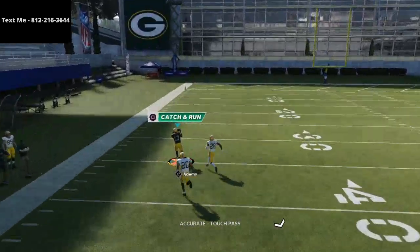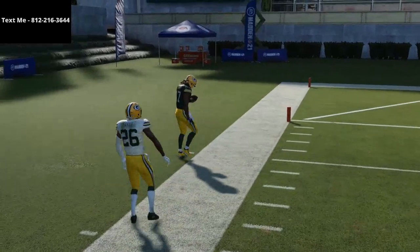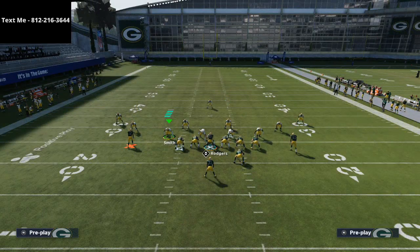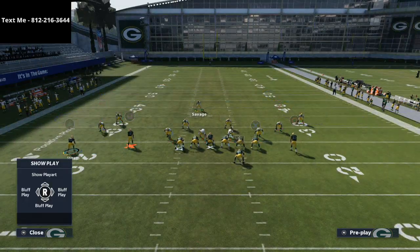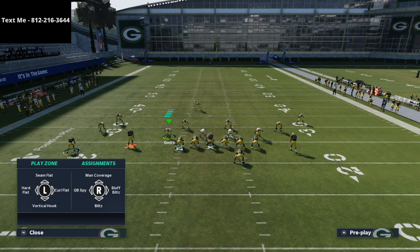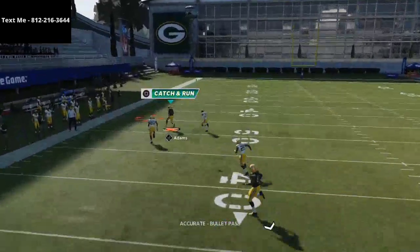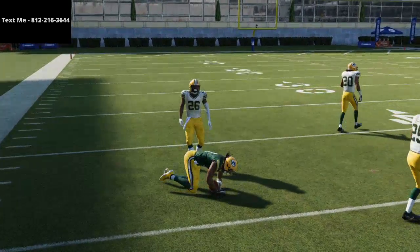From a Cover 3 perspective, they're going to have to rely on having that safety deep. What I like to do against that is take the fullback and put him on a streak. If they take that safety — Savage here — and throw him into a deep half to try to stop that trail route or angled streak, you can still fit this in. You can pass lead to the left very easily, and it's going to put a lot of pressure on them from a zone perspective.